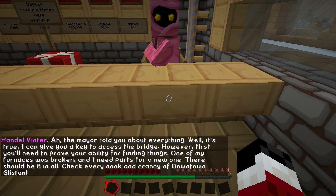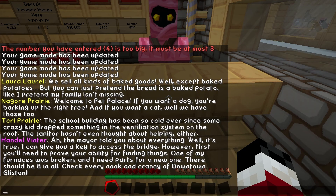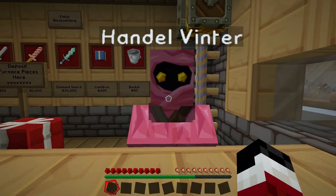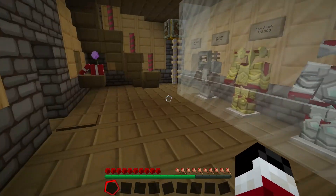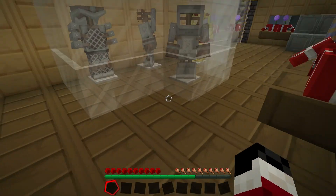Handle Vinter. The mayor told you about everything. It's true — I can give you a key to access the bridge. However, first you'll need to prove your ability for finding things. One of my furnaces was broken and I need parts for a new one. There should be eight in all. Check every nook and cranny of downtown Gristin. Well, I've already found six. So just two more pieces and then I get a free reward. Fantastic.